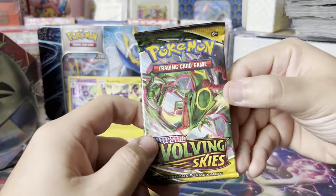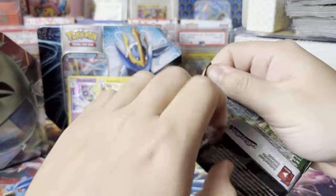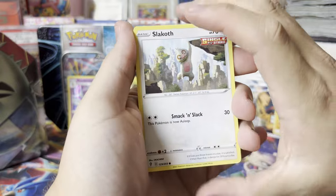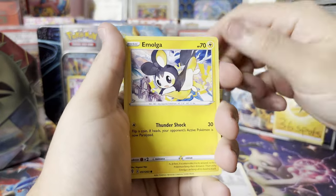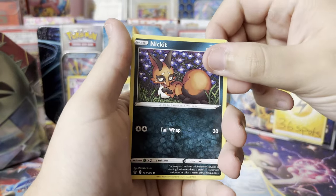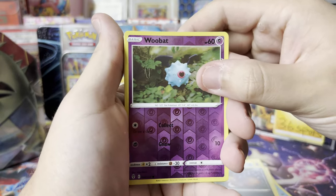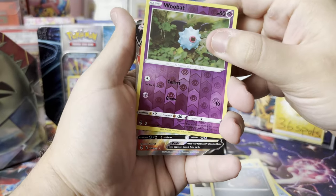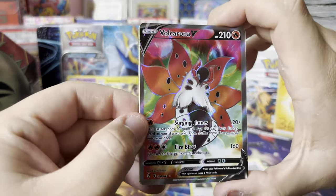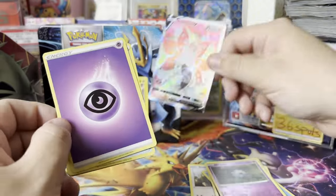On to the last pack of this tin. The fact that we got Evolving Skies as a pack already has me more excited than whatever we're getting out of this pack. Looks like we got something — Slakoth, Emolga, Carvanha, Braviary, Nickit, and Whimsicott. And for the last pack of the first tin — Volcarona, Beedrill, Polteageist. Very nice! I'm a pretty big fan of Volcarona. I really thought there was a chance for an Altaria but very cool — these tins are crazy.